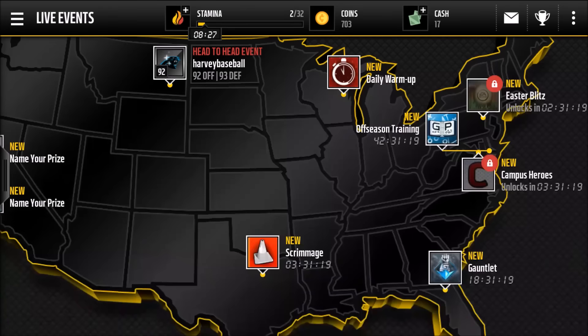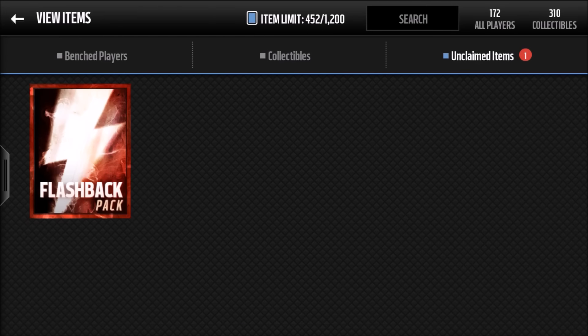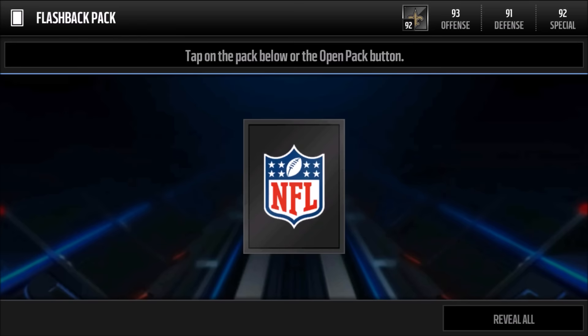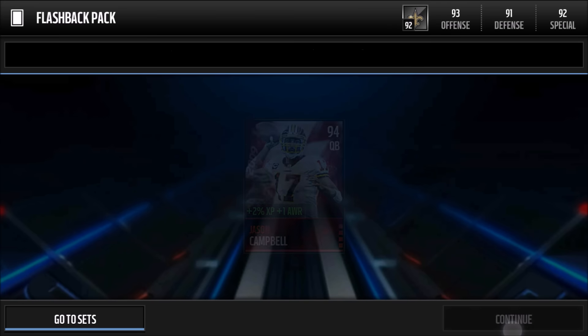We also have another thing today — a flashback pack. Yesterday I pulled Jericho Cotchery in the video; if you haven't seen it go check that out. Here we go, we're going to open up this pack — come on, we're hoping for something. Jason Campbell, 94 quarterback — I don't know, does he sell for a lot? Let's go check out.